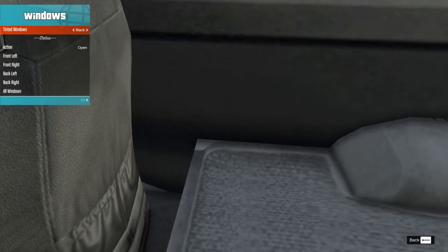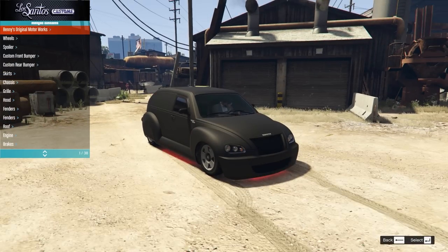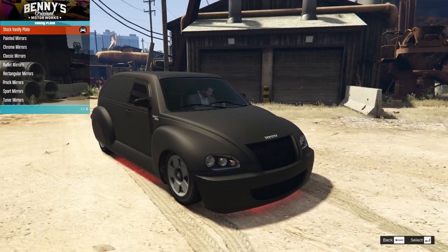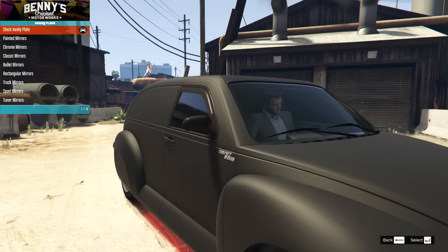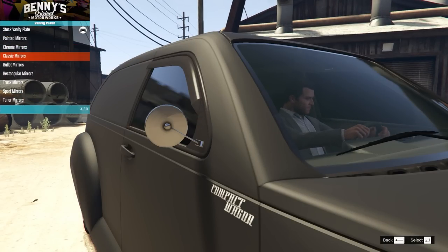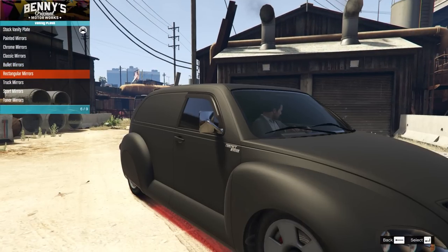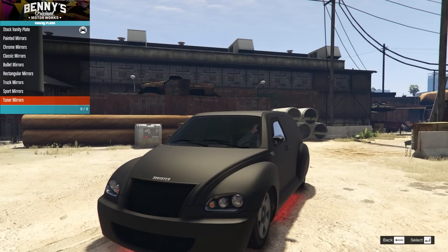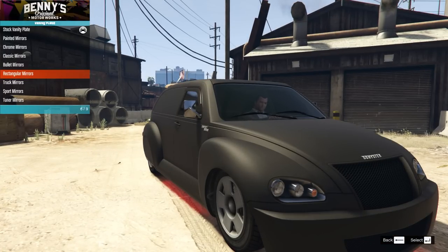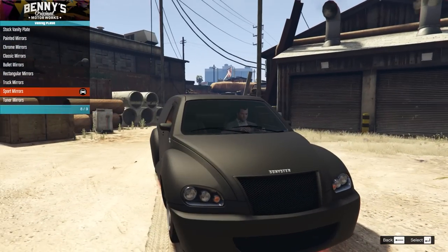The inside is interesting — it's taken the rear seat out, which is kind of fitting. There are some extra parts including vanity plates and mirrors. On mirrors we have stock, painted, chrome, classic, bullet mirrors, rectangular mirrors, truck mirrors, sport mirrors, and tuna mirrors. I wanted to go for the all-black look which rules out a lot of the retro ones, but it's cool to know they're there for future builds. I'm going to go for the sport mirrors because they make them a lot smaller and they don't stick out as much.